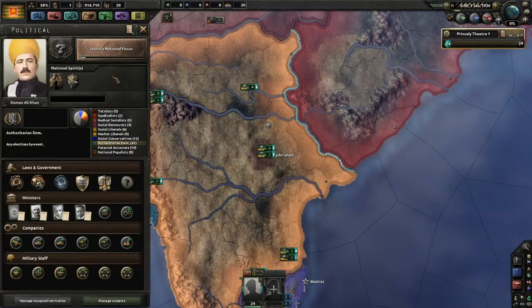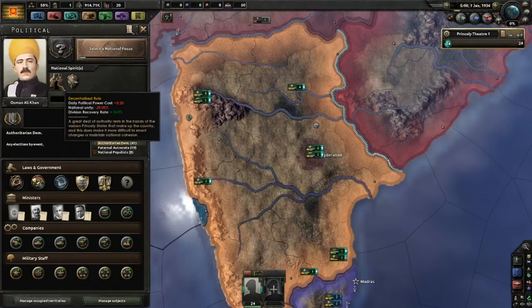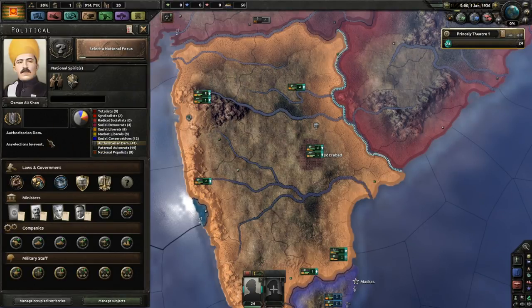Before we get to the focus tree, you want to look at your national spirits — it's a good habit whenever you try a new country. You have Decentralized Rule, which gives you a negative political power cost, less national unity, but a higher division recovery rate. You also have the Backwards Economy, which is what is crippling your industrial might. You're an authoritarian democratic nation — this can be changed, but that's what you start as, with not really any other challengers except for paternal autocrats in a distant second.